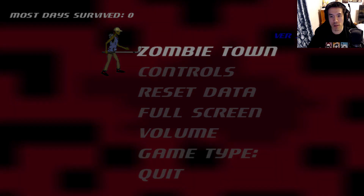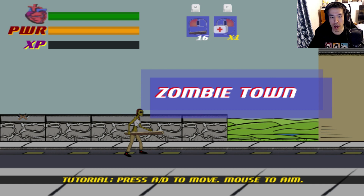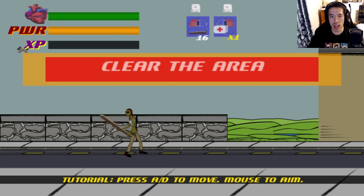Let's do it then. Okay, press WASD to move, mouse to aim. Dokey dokey.